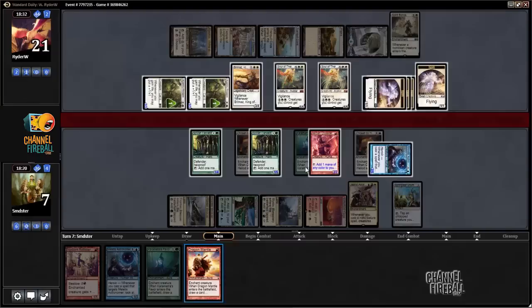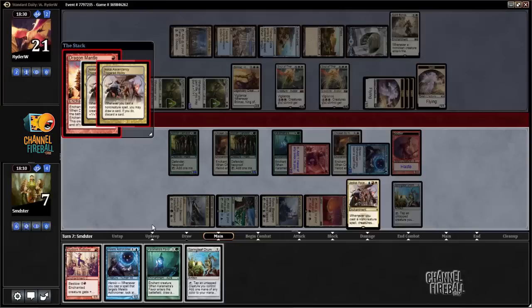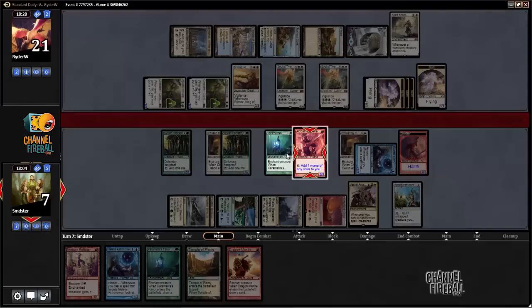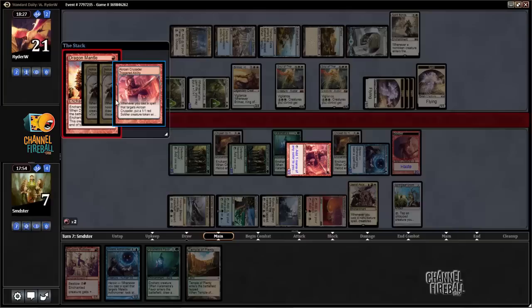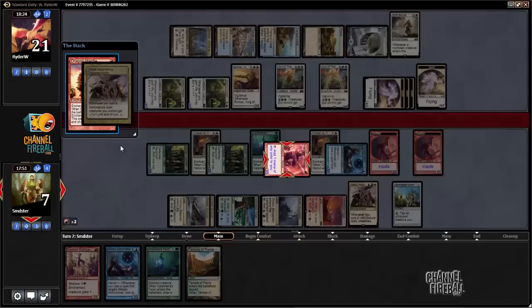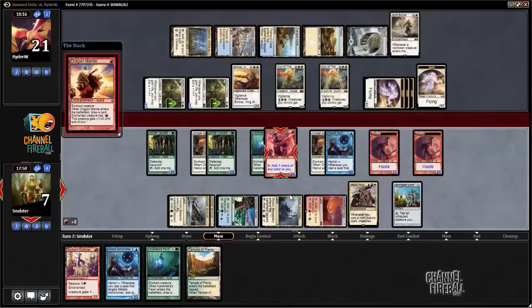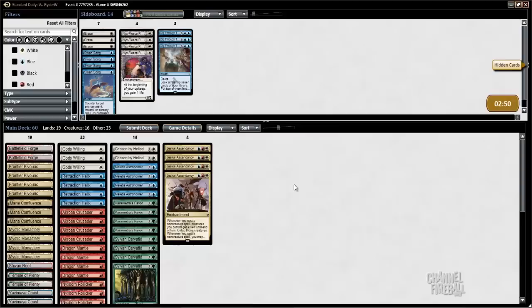Now we just go ahead and bounce this, replay it on there. We're going to make infinite guys with haste and make them infinitely large. That is, as they say, game. I can do the usual things to try and make things go faster — float a bunch of red. What really makes it go faster is when you find a second Ascendancy. Choose always no and always yield here because we know we're drawing our whole deck just with Dragon Mantle, so we don't actually have to loot. Sometimes your opponents eventually get what's going on and decide to scoop. We're going to generate infinite mana and infinitely large creatures with the Akroan Crusader and attack for the win.